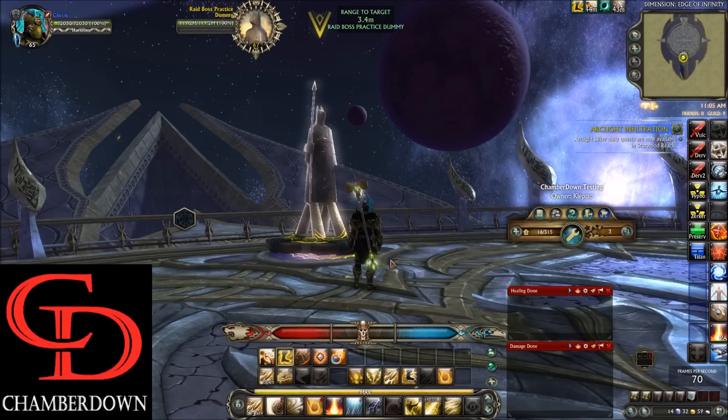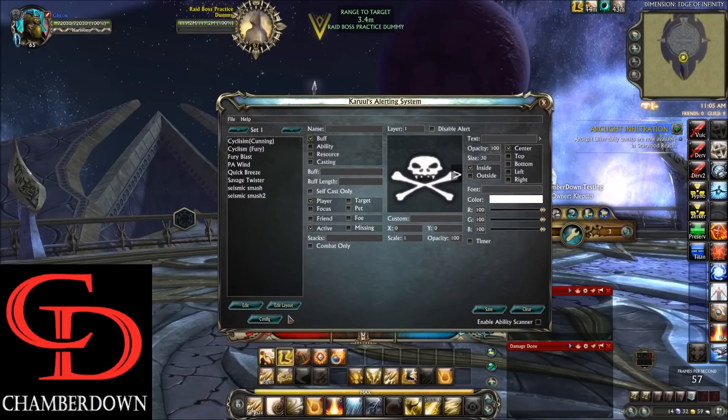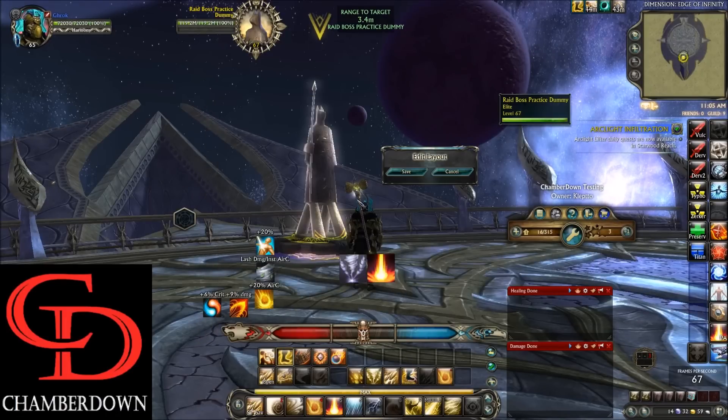Now let's discuss K-Alerts briefly. Looking at the layout, first we have Savage Twister and Fury Blast — the two damage over time abilities — which simply track their duration. We also have the Primal Avatar Wind Serpent to show how much time you have left until it wears off. Then we have Lashing Wind and Instant Air Cutter, which tracks your Quick Breeze procs.